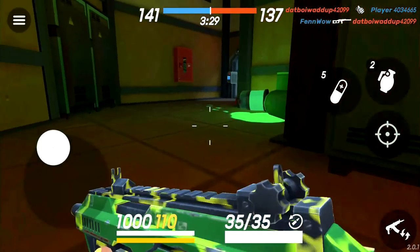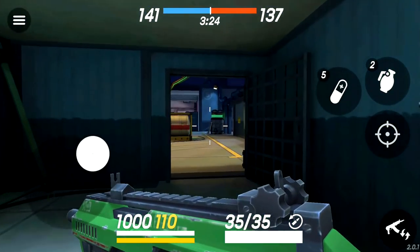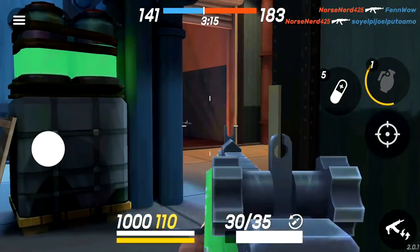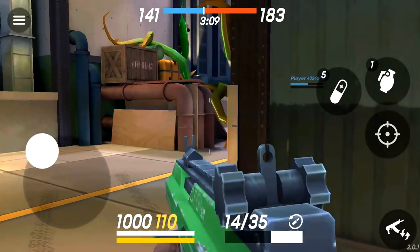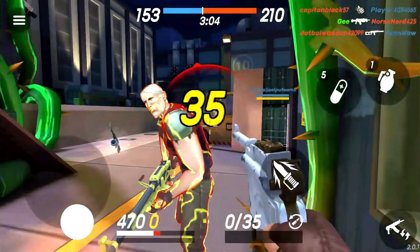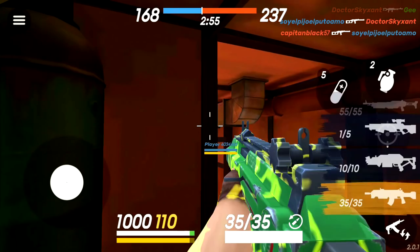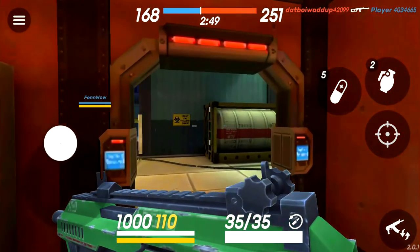I noticed some people have armor — it's the orange bar underneath their name, under their health bar. I see a guy right here, I kind of want to try the sniper out. He's burning! I still haven't figured out how to reload — oh, you hit the reload button! I didn't even notice that little button right there.